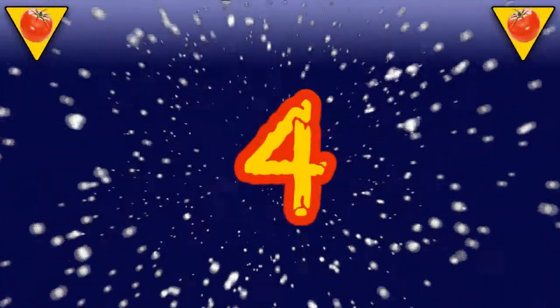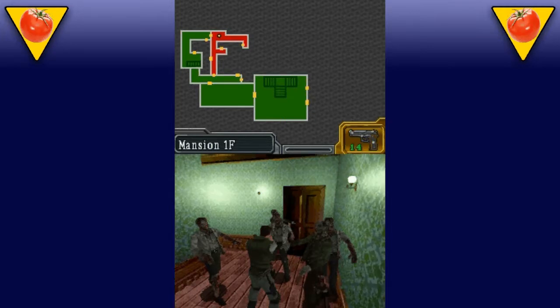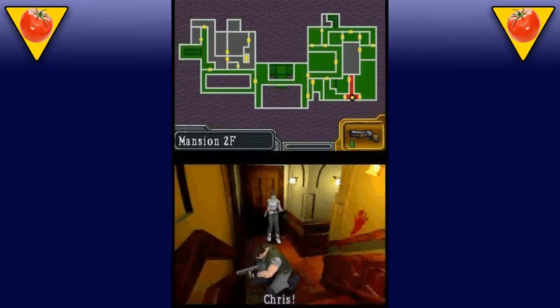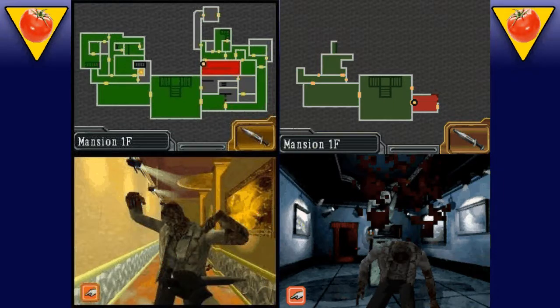Number 4. Code Veronica showed us some new faces and environments. Resident Evil Deadly Silence, however, took us back into the mansion in the mountains of Raccoon City. The DS port of the original Resident Evil features rebalanced enemies and gameplay, making this a great game for series newcomers. Veterans of the series were treated to some new touch-based puzzles and first-person knife fights, keeping this familiar game feeling fresh.